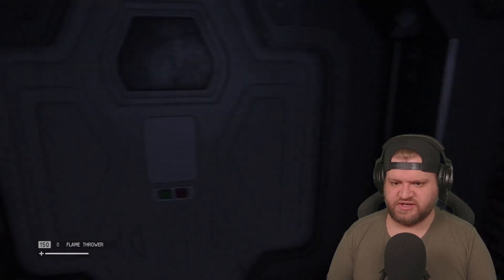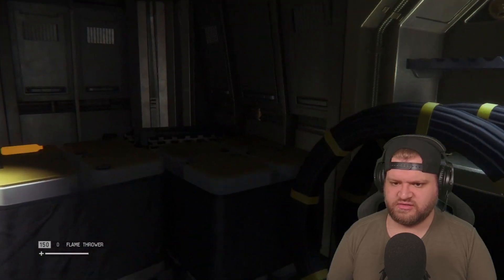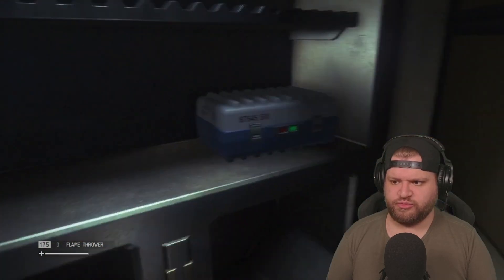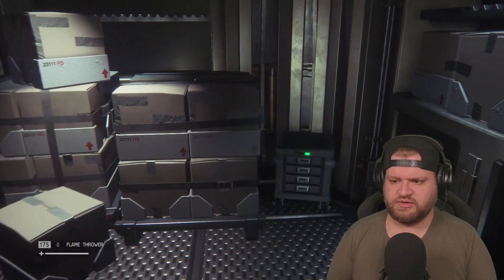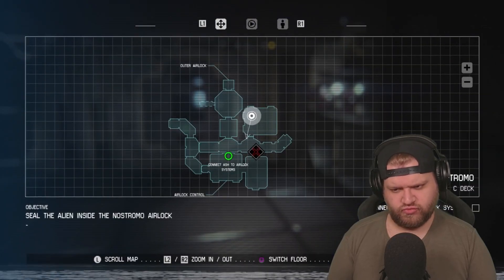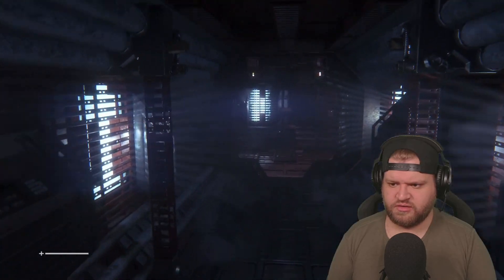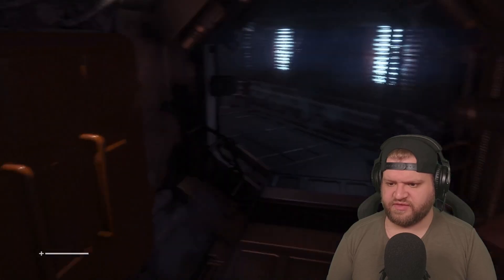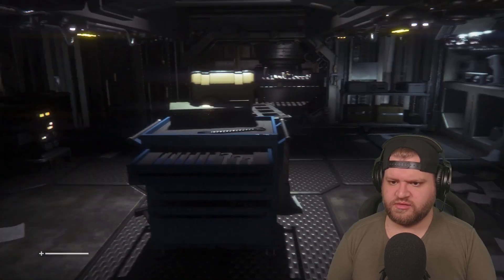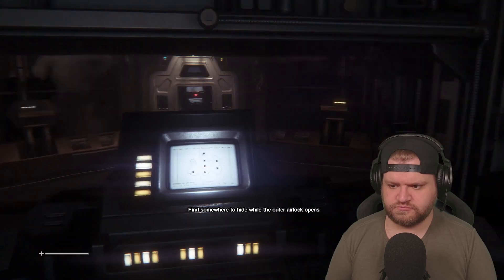Connect Ash to the airlock systems. Not sure where that's going to be. Okay, oh this seems right. I need more, please. I don't got no more. Come on. Where do I need to go now? Out there — turn right? And then this way. I don't have things to cut into things. What have we got in here? Is this it? Connect airlock systems — connect to the airlock system. Find somewhere to hide while the outer airlock opens. Evade the alien.